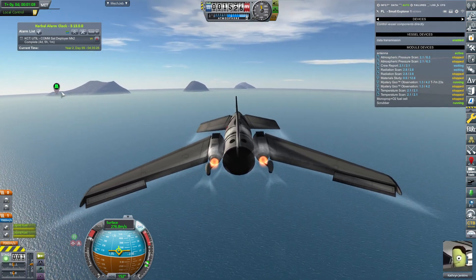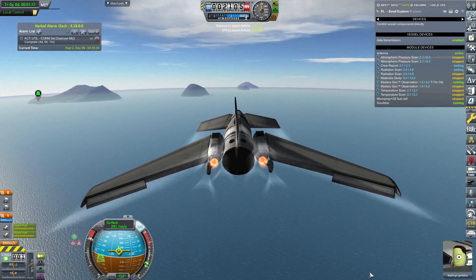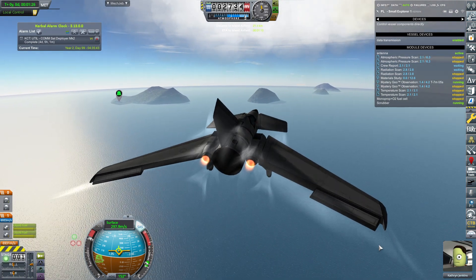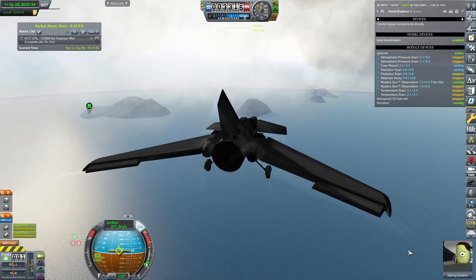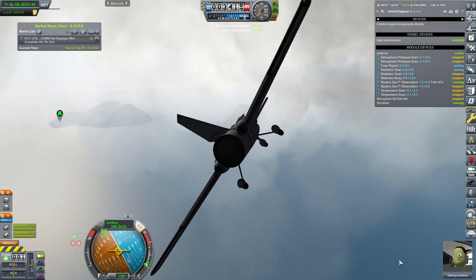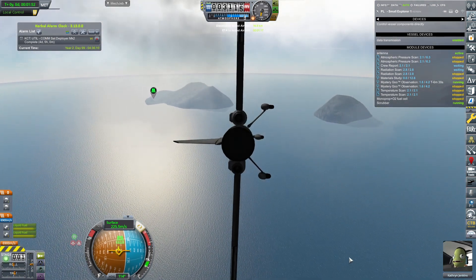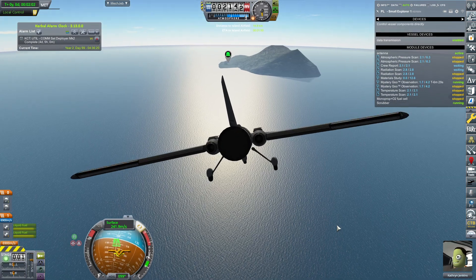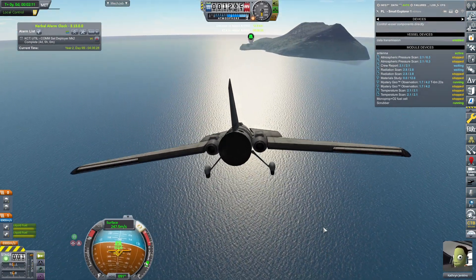270 meters per second — will we break the sound barrier or just stretch it a little bit? With navigation activated, we'll be there in 1 minute and 15 seconds. I should probably decrease thrust to 0%. We have enough altitude to bleed off and enough surface airspeed, so we are going for the landing.